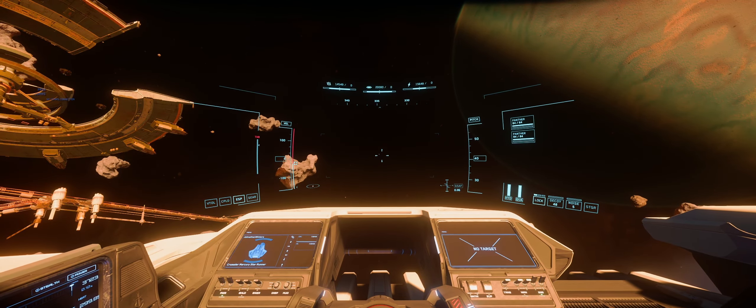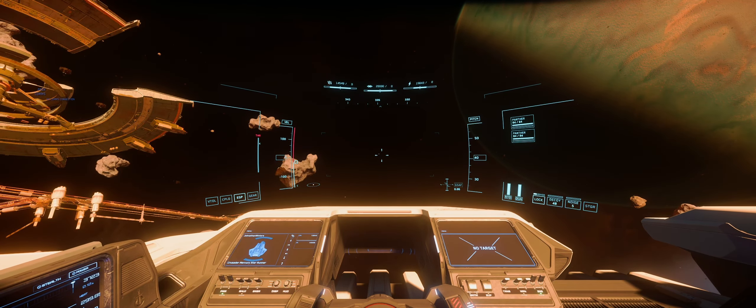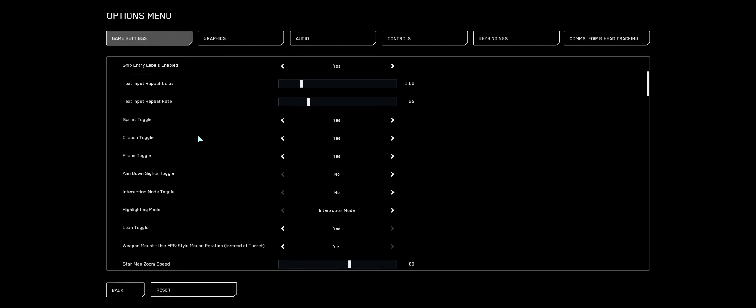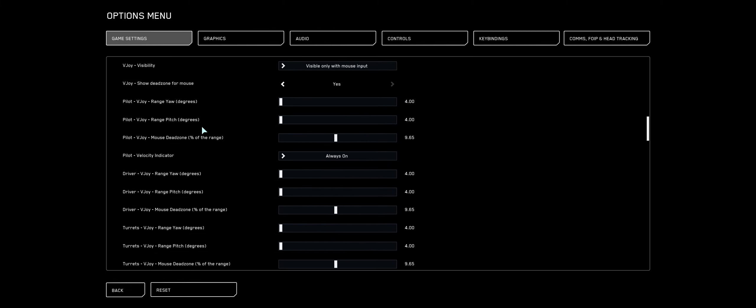By default, the TVI likes to disappear in Star Citizen, so we're going to change that. Go to Options, then Game Settings, and scroll down until you find the TVI indicator. Change this to always on.